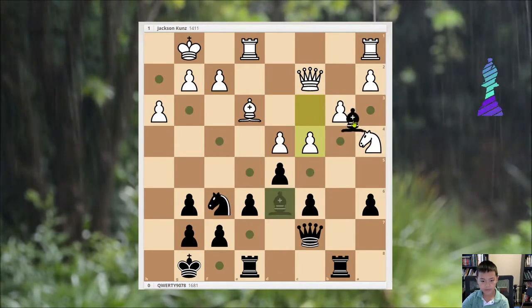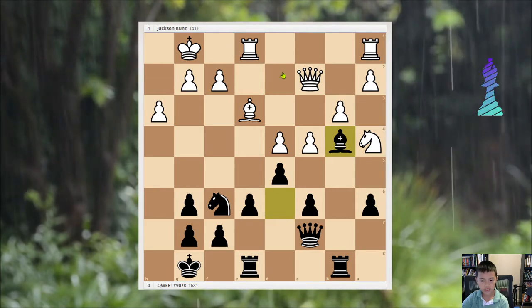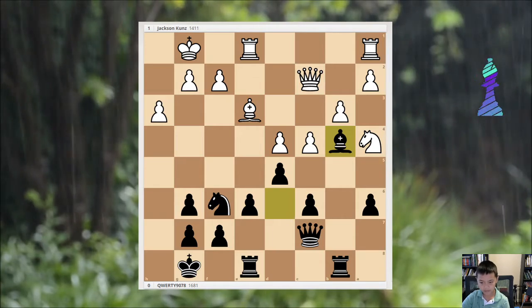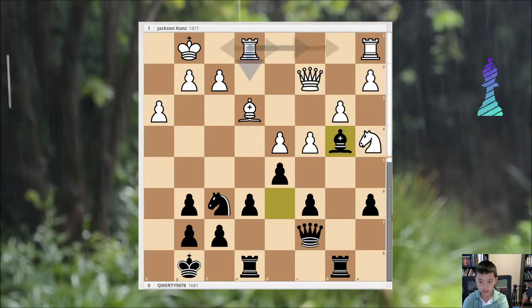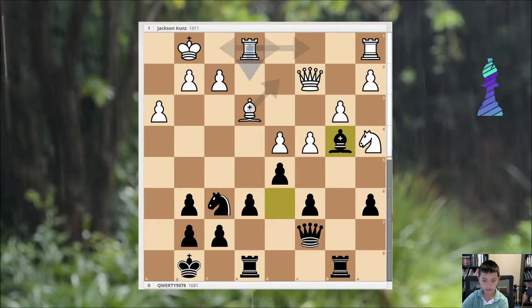Then c4, bishop, and the variation is ended. It's definitely better than what happened in the game. If you turn on the computer analysis, it's even — plus 0.4, plus 0.1. You get it.